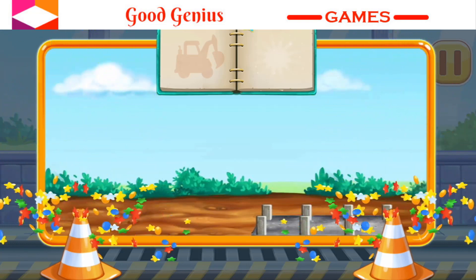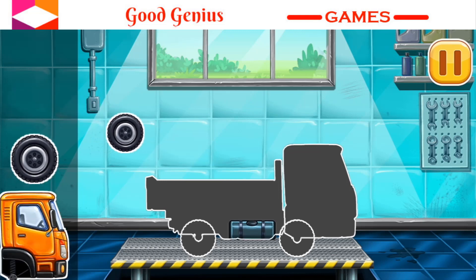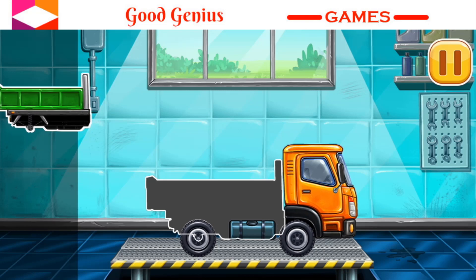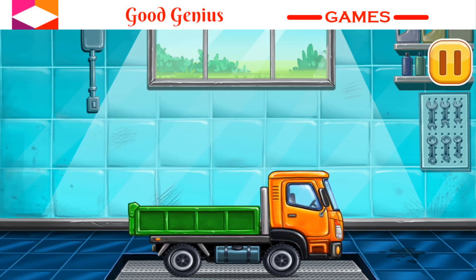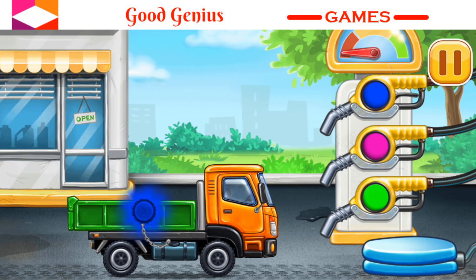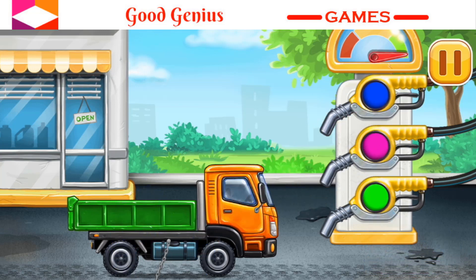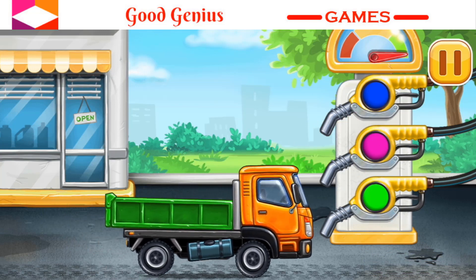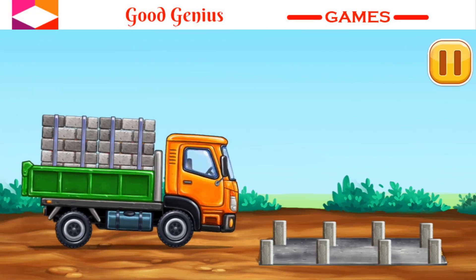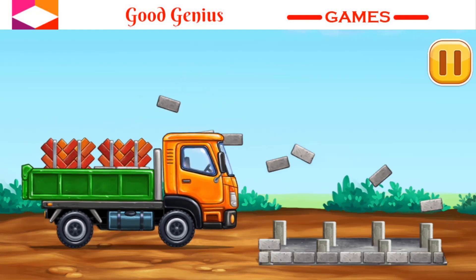You're doing really great. We have to assemble the drop side truck. Complete your trucks. Don't stop. Now we need to fill it. Drop side truck. Fill it up with full gasoline. You're doing really great. Let's build a frame. Let's work. Let's go.